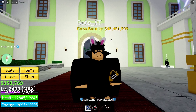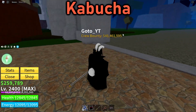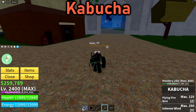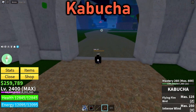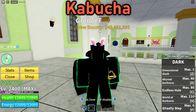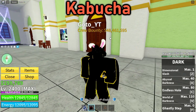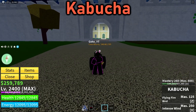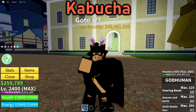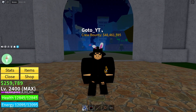At number 9 we have Kabucha, a really good gun especially if you're looking to do combos. This weapon is mainly used for its Intense Wind move, which pushes your opponent back in a straight line and can be used to do some insane combos. The best thing is it's not even that expensive — it's like 1500 fragments, basically super cheap. This is my go-to gun when I am bounty hunting.